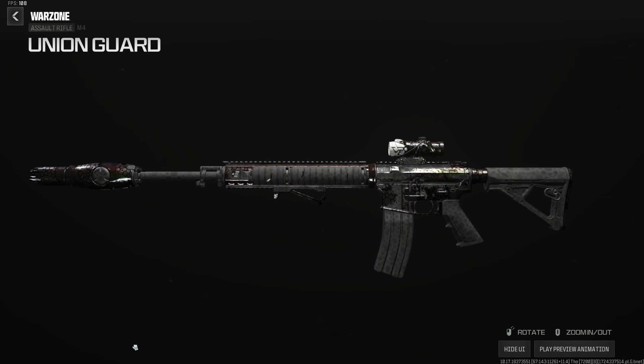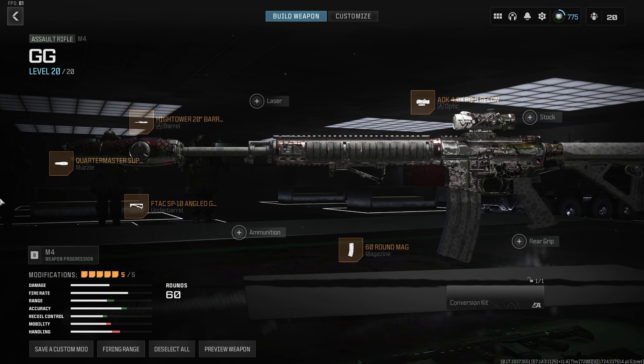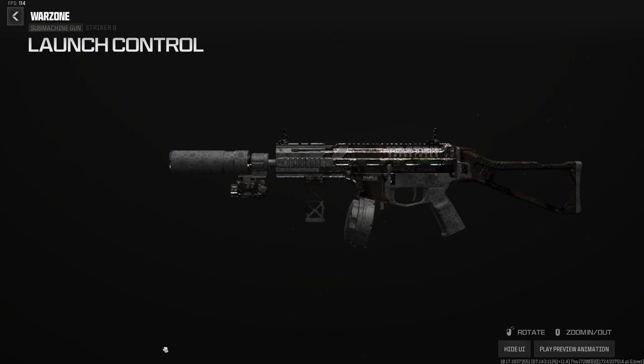Bonus pick — not S-tier but definitely A-tier meta: the M4 from Modern Warfare 2 is back and it absolutely fries at mid-to-long range. Build: Quartermaster suppressor, Nighttower 20-inch long barrel for range, velocity, and recoil control, F-TAC SP10 angled foregrip for aim stability and horizontal recoil control, AOK RQ9 Recon optic — or Eagle Eye, your choice — and the 60-round mag. The M4 has absurdly little recoil now and feels real good.